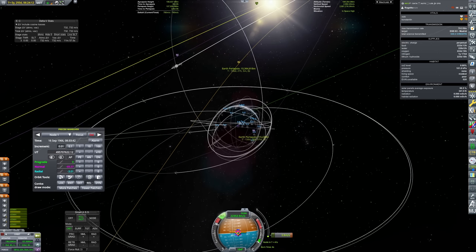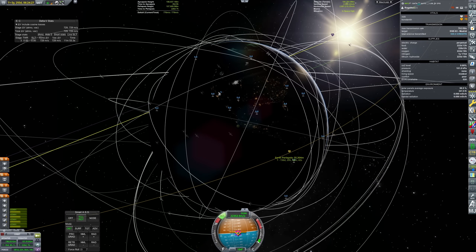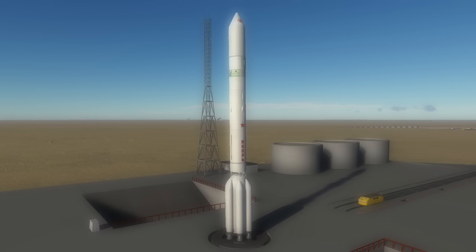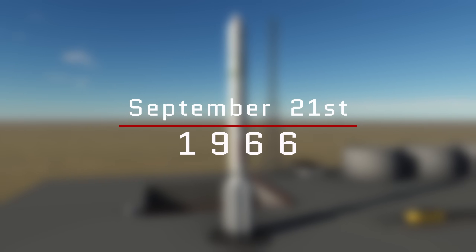With us now working on our hydrolox-powered super heavy launch vehicle we might see them return in the next episode. It takes a few months to build those launch vehicles so we might see a bit more time encompassed in each episode. We long since left behind the one year or six months per episode structure, because trying to cram exactly six months or a year in just led to ridiculously long or short episodes depending on how busy that particular year was.